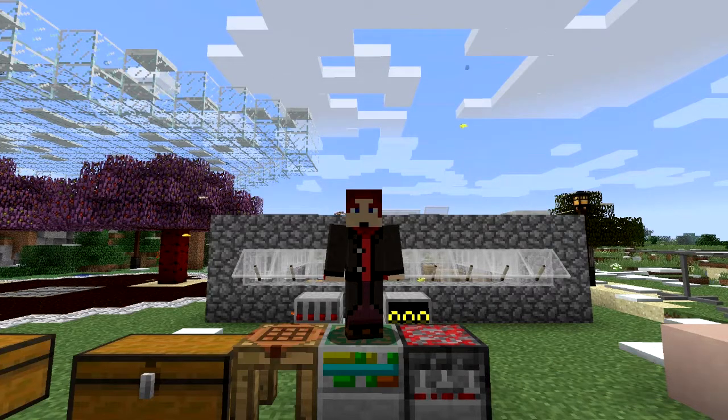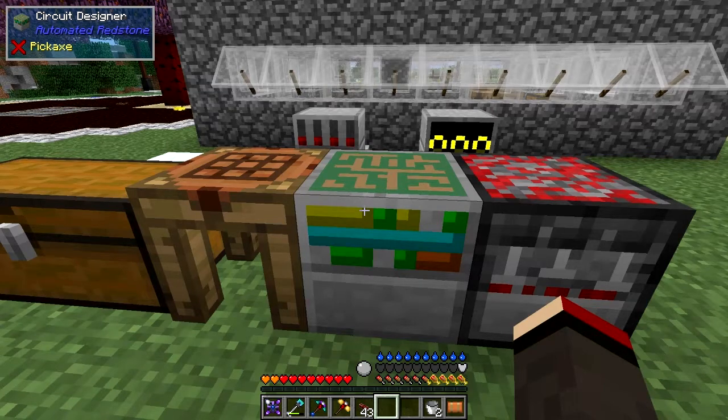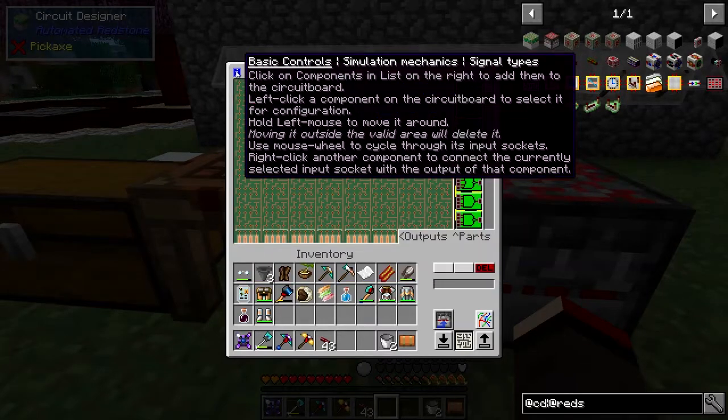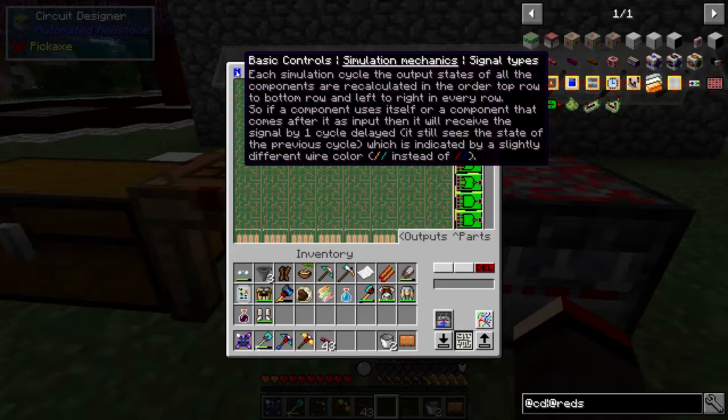Since making this video I've discovered a few things. In the circuit designer there's a tooltip - every time you scroll the mouse wheel or click it, it changes the page. It gives you most of the information about basic controls and simulation mechanism. Each cycle the states of simulated components are recalculated top to bottom, left to right. If a component uses itself or a component that comes after it as an input, it receives the signal one cycle delayed, indicated by differently colored wire - yellow and cyan instead of red and blue.